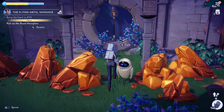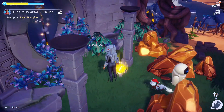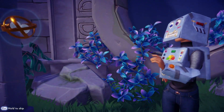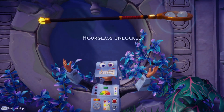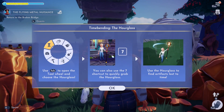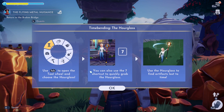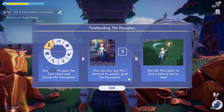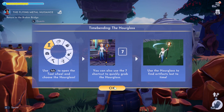Pick up the royal airclowns. Just gonna check what's on the floor. I got the hourglass. Use the tab to open the tool, use the hourglass — number 7. Use the hourglass to find artifacts lost to time.